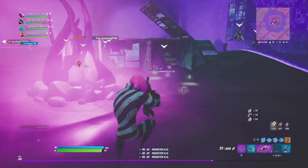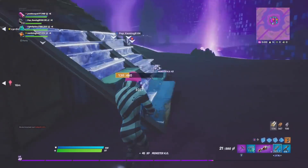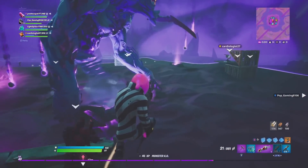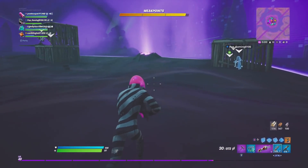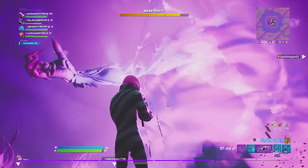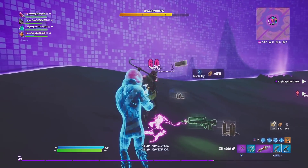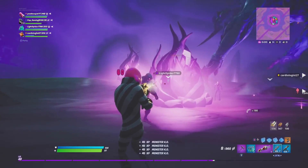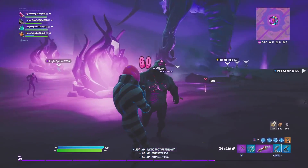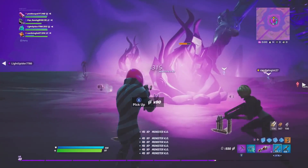Now we're onto stage two. The first thing he does is start dropping rocks from the sky. These rocks do absolutely tons of damage and can eliminate a lot of players at once, so be careful. They keep coming throughout the entire of stage two. It's not until stage three that he starts dropping the huge giant rocks — that only happens in the final stage.